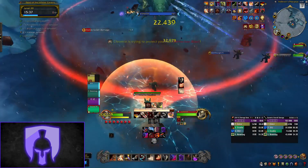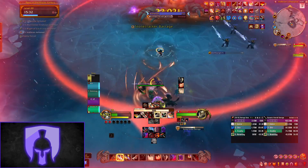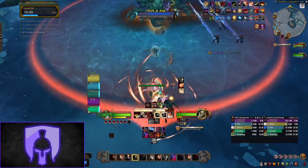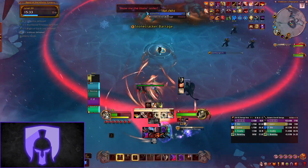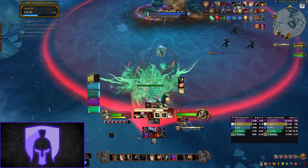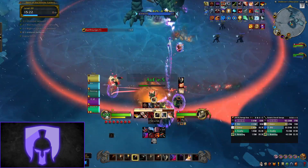The next mechanic is Stonecracker Barrage, which will always happen right after the blast. There are two soaks to deal with — the larger soak circle is for DPS and healer, and the smaller soak circle can be taken by the tank. After the barrage is finished, Chromie will help with Timeline Acceleration which increases your haste by 50%, so try to take advantage of this with cooldowns.